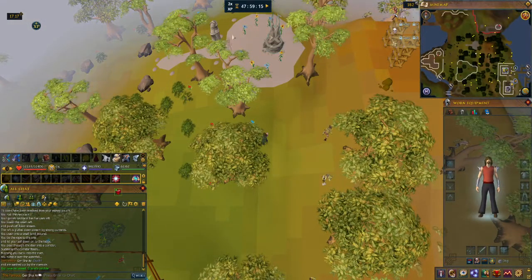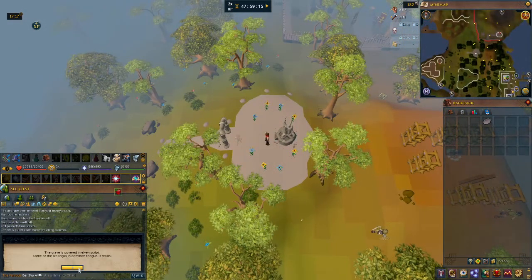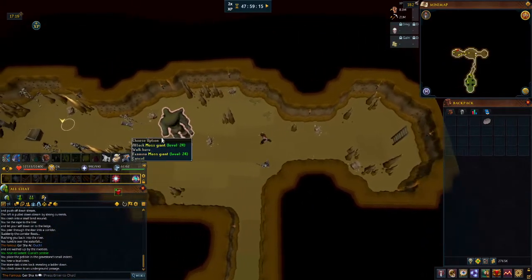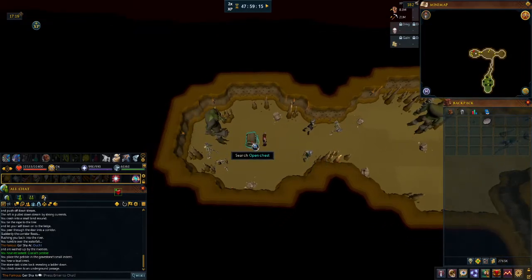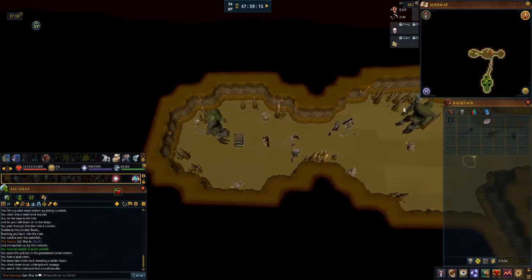Here's Glarial's Tomb — we have the pebble so we can go in. We've got to use it on it. We need to go over here. This Moss Giant is level 24, but if your combat level is 48 or less they'll attack. So we need to open this chest, search it — and here's Glarial's Amulet. We can use the drop trick if we need to get multiples, but I'm not going to do that.